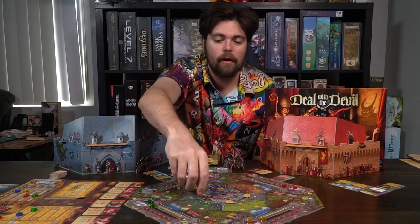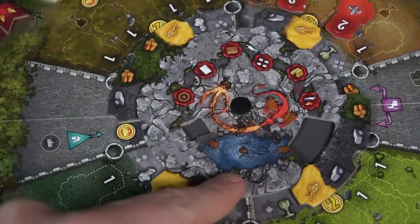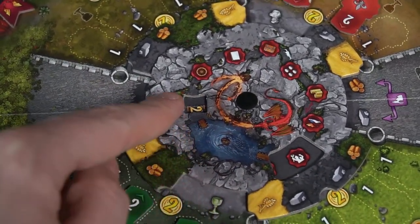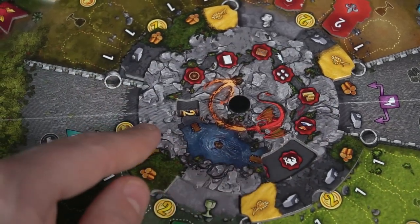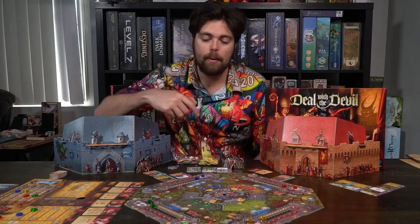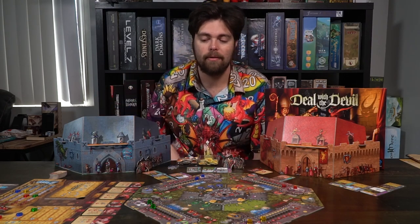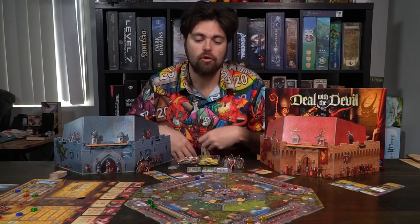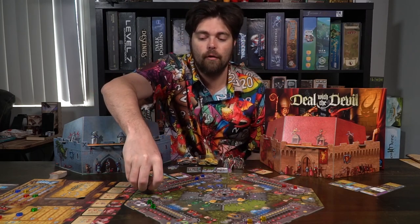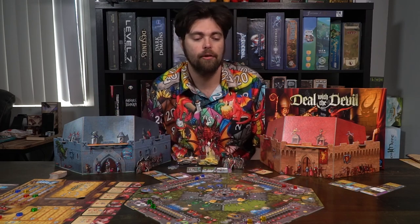You're not going to see any of these pieces on the board to start, and you need to make sure that this has been turned to round one — there's a little marker here. Every single player is going to get certain types of their specific colored cubes and little circular discs. You'll be placing this tracker on the zero and this tracker on the white space.